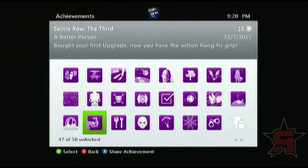Bought Your First Upgrade — go to your phone, go to upgrades, buy anything at all that's available to you. You'll get this achievement. 15 points.